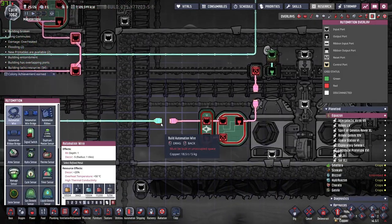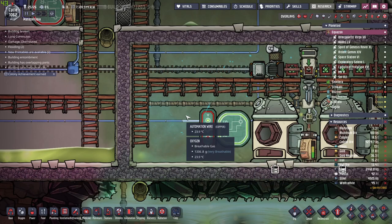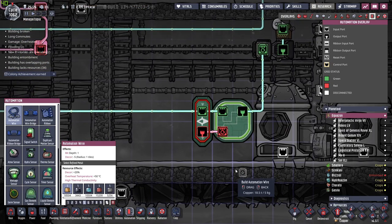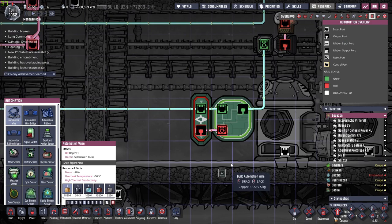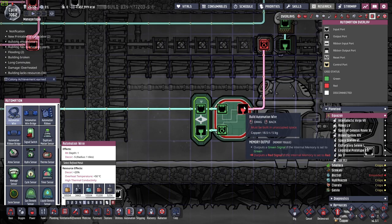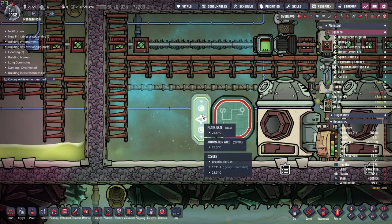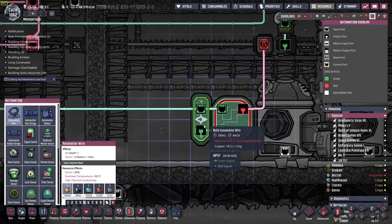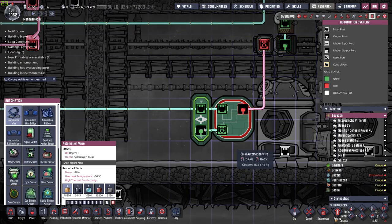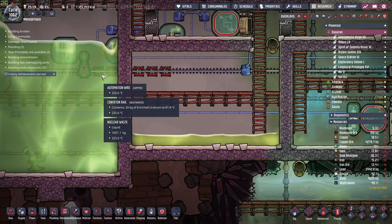My idea to create a pulse is rather simple — I'm going to use a filter gate and a toggle memory. Sorry, guys, words today are not my friends. My idea here is: we send a green signal, and that green signal also goes through a filter gate that is active for only one second. That filter gate will then reset the system, creating essentially a one-second pulse. That's all we need to send six packets of fuel — 120 kilos — more than enough to keep the reactor rolling for a little while.